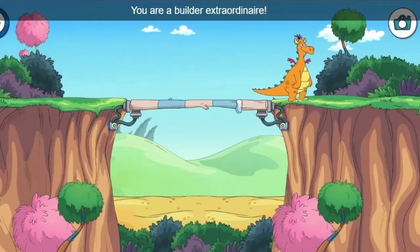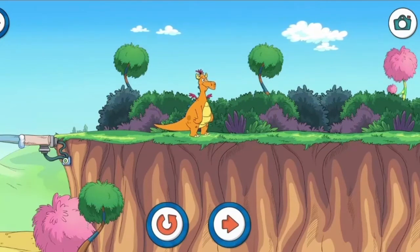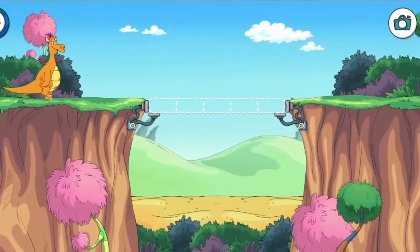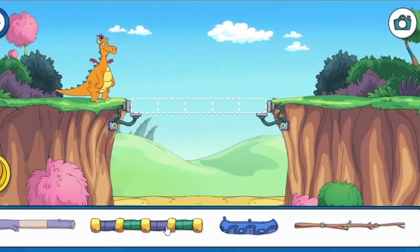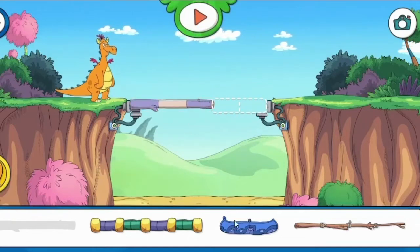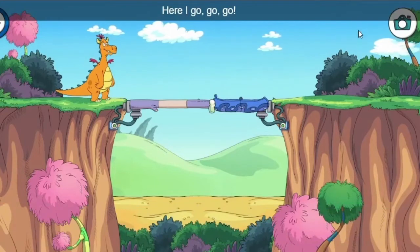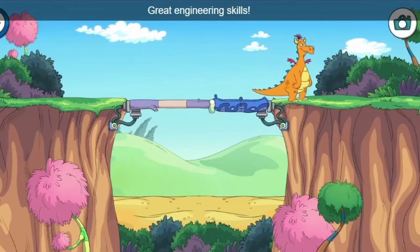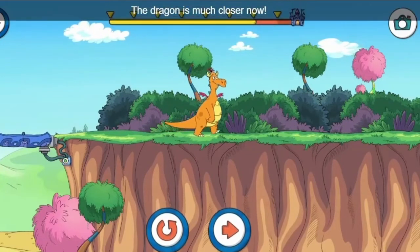You are a builder extraordinaire. We're getting closer to the birthday party. Where did all the bridges go? I won't make that party without your help. Here I go, go, go. Great engineering skills. The dragon is much closer now.